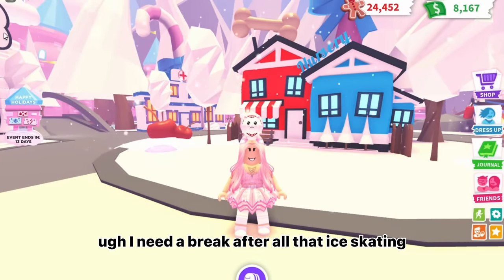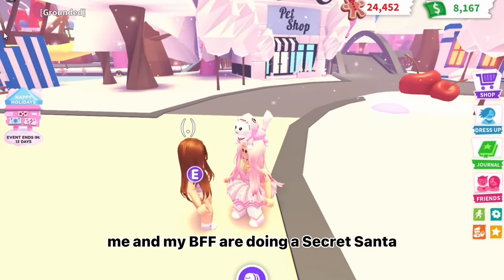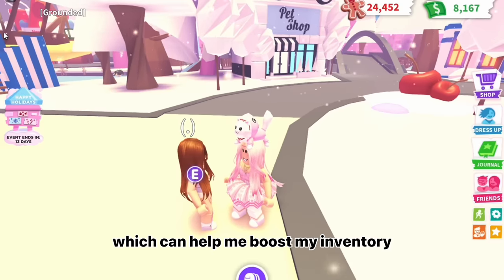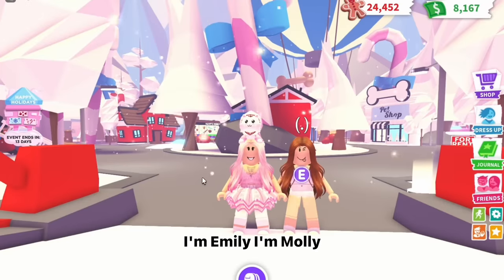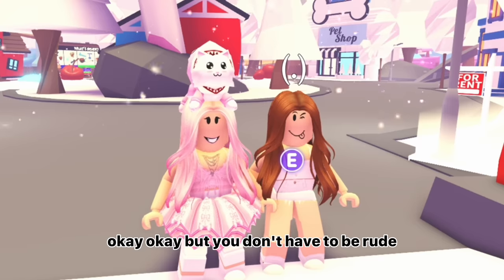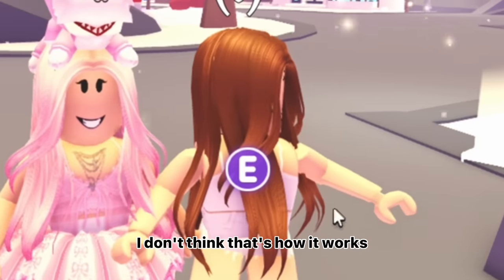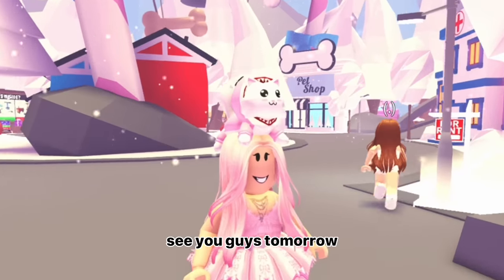I need a break after all that ice skating. What is that irritating voice? Oh, it's you — what do you want? Me and my BFF are doing a Secret Santa and since it's just the two of us we need one more person. Well, that won't be me. Wait — actually I do get presents, which can help boost my inventory. Count me in! All right, here we are. Let's introduce ourselves. I'm Millie, I'm Emily, I'm Molly. I don't care — can we just pick the names and get it over with? You look poor anyways. Molly, you can buy me my gift.